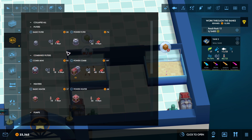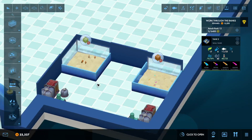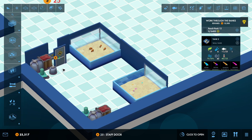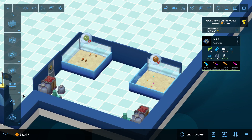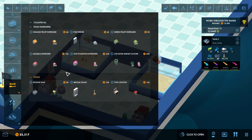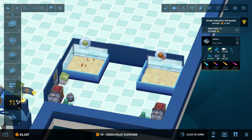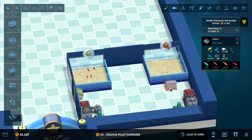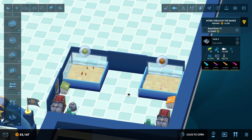We need a little more filtration, so I'm just going to add this small basic filter — that should be fine for that tank. We can put a door right here, and then we are going to add a green pellet dispenser and an orange pellet dispenser.